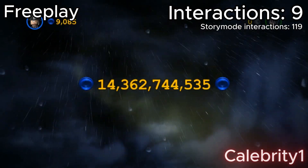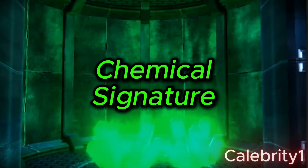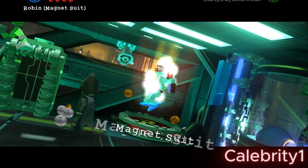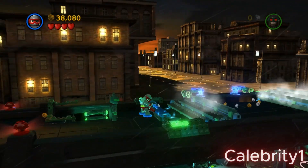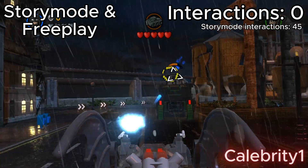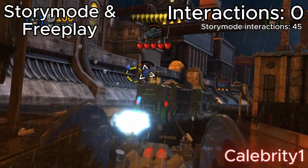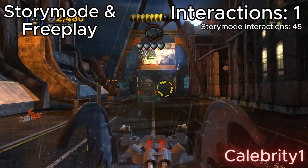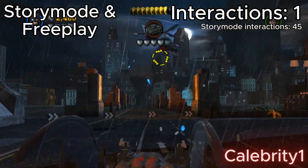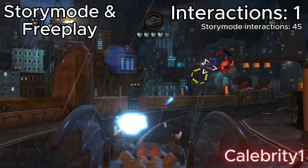And there goes another completed level. I've gotten 45 total interactions on story mode. This isn't any different from free play. Let's get one interaction point for the boss, and then two more because you gotta kill two henchmen helicopters in order to move on with the boss fight.